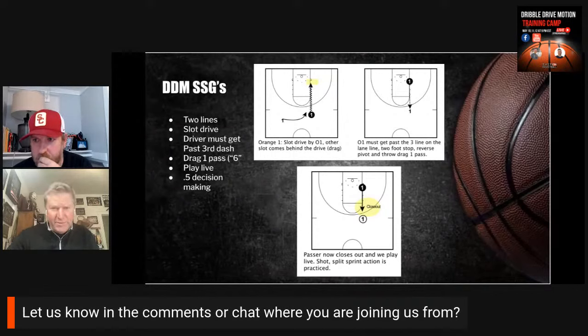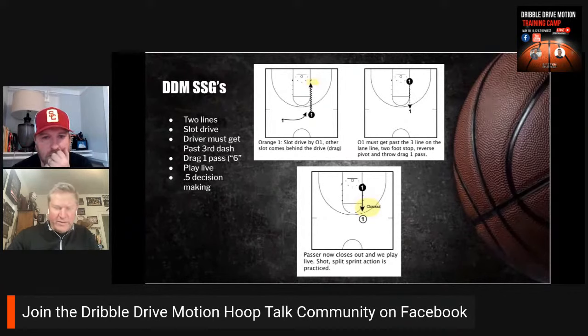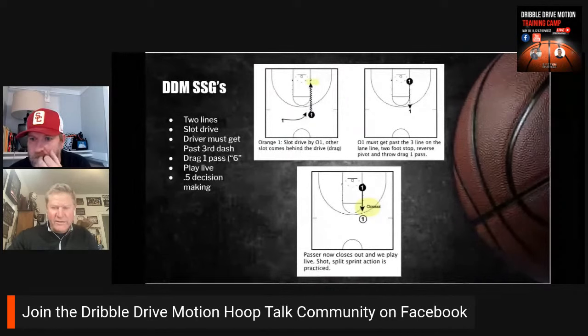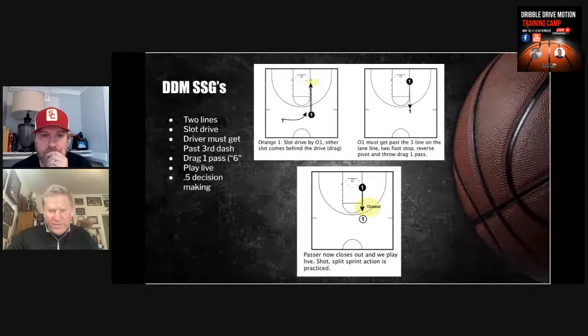Our decision is pretty simple: we're going to shoot it or we're going to split sprint. I've gone 100% all in with catch and shoot, catch and drive, catch and move. There are times you allow cuts but for the most part I'm on a 0.5 decision making philosophy 100%. The throw goes up, they play live — if they can catch and shoot, catch and shoot. If the defender's too close, it's a split sprint. This is where your philosophy comes in — if they're open, let it rip. If the defender's too close, we split sprint.